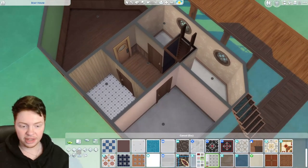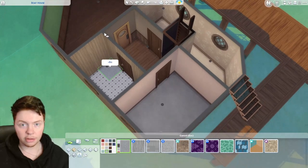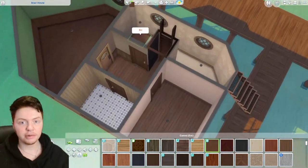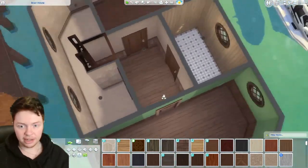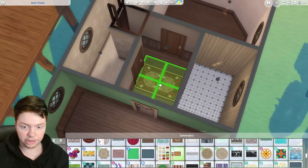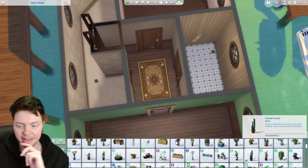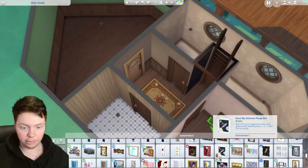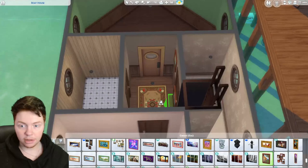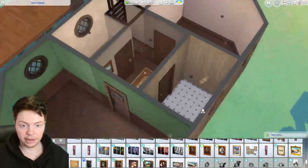Let's start with the hallway — I want a couple of pictures, some skinny plants, and make it look a little bit nicer. A rug in the middle would be nice — I quite like this one with the cute little roses in the middle, adding a bit of colour with the reds. Plants would technically die with no light in there, but this is a game so we can add them anyway. Then some smaller pictures on the walls — little ones like this kind of work. One more picture on the other side and that's looking a little bit nicer in there.